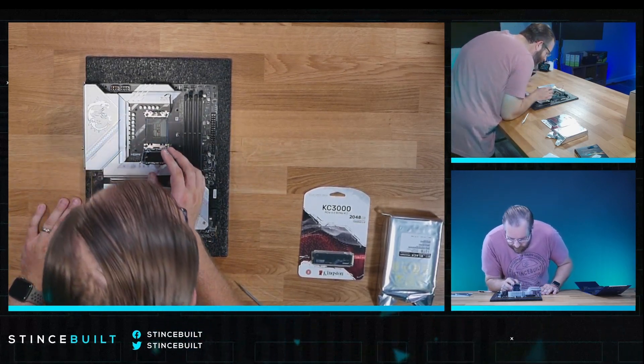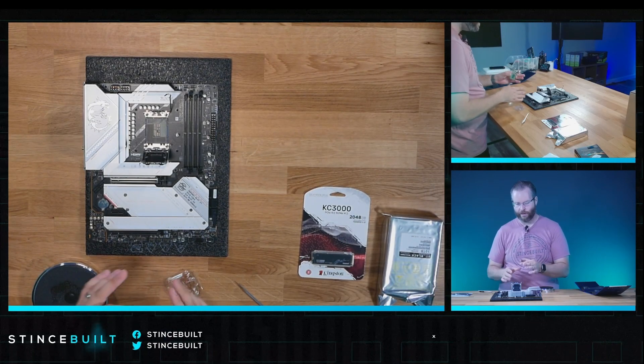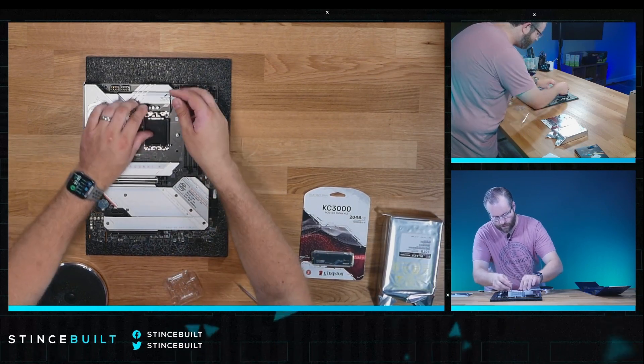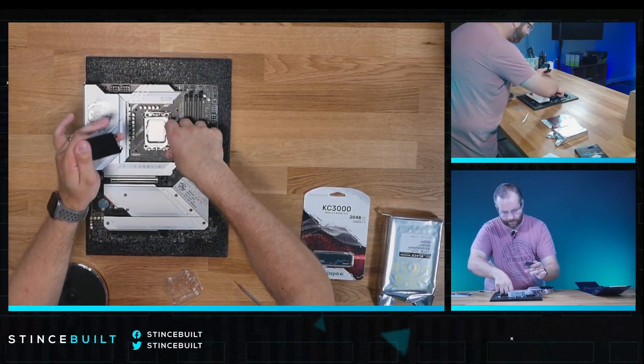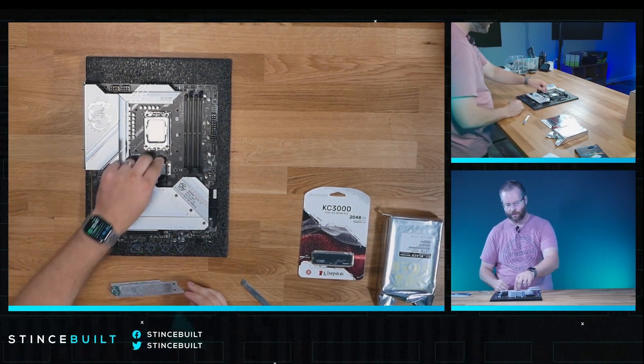Let's look down at the pins — all the pins are intact, everything looking great. Let's grab our CPU, the 13900K. We'll drop it down and in. We're in our slot — pop it down, latch it down. CPU is down and in. Next we're going to work on our NVMe drive. Take the cover off — the 2TB drive is our primary drive today.